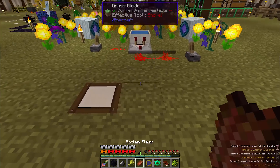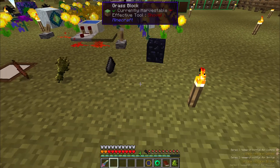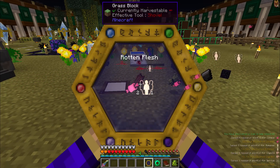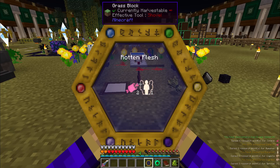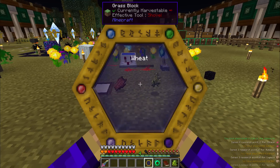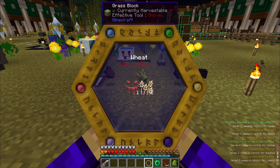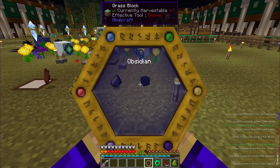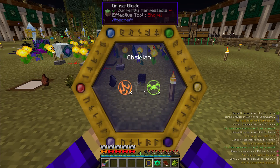Rotten Flesh unlocks Corpus and Humanis — basically meat and people. Wheat gets you Famis for hunger and Messis for crops. Flint is full of Instrumentum for tools, and Obsidian is full of Tenebrae for darkness.